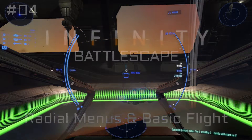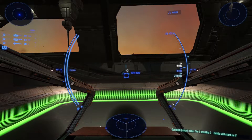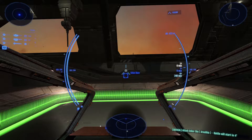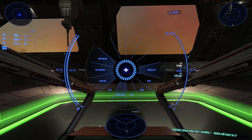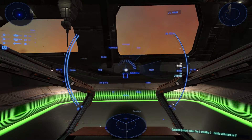We use radial menus to reduce the number of keyboard shortcuts required to manage your ship's systems. To use these menus, press and hold one of the menu keys, then move your cursor over the system you wish to toggle, and release the key.